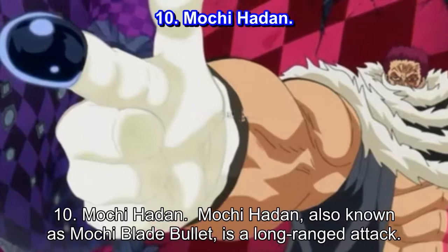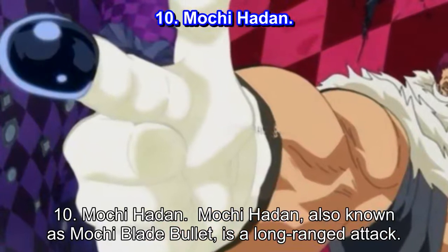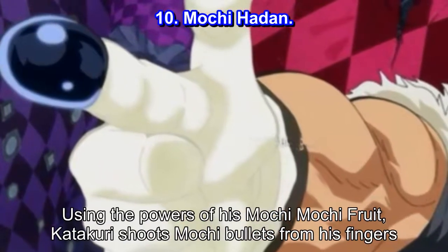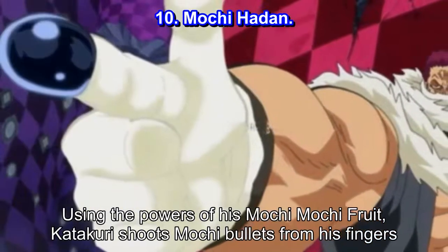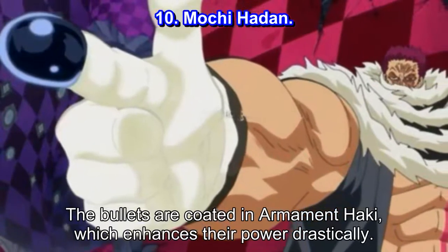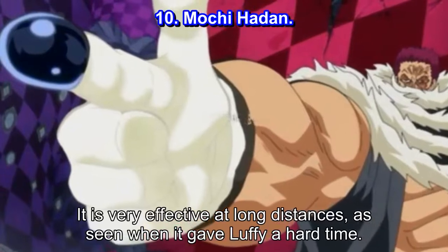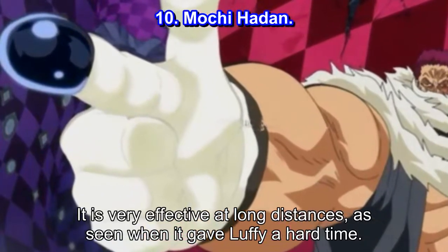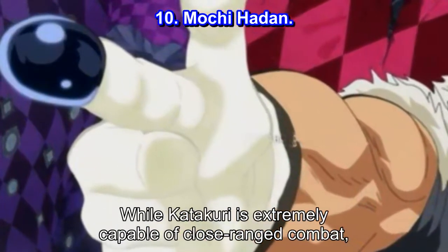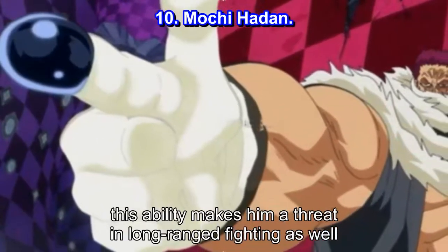Number 10: Mochi Hayden. Mochi Hayden, also known as Mochi Blade Bullet, is a long-ranged attack. Using the powers of his Mochi Mochi Fruit, Katakuri shoots Mochi Bullets from his fingers. The bullets are coated in armament Haki, which enhances their power drastically. It is very effective at long distances, as seen when it gave Luffy a hard time. While Katakuri is extremely capable of close-ranged combat, this ability makes him a threat in long-ranged fighting as well.